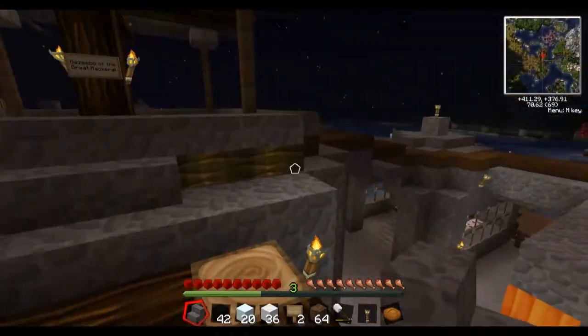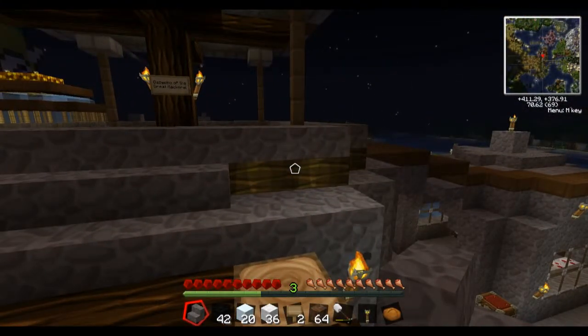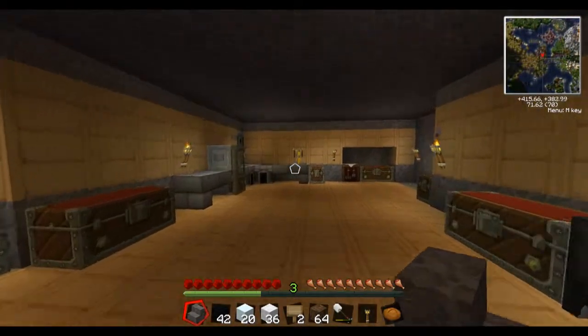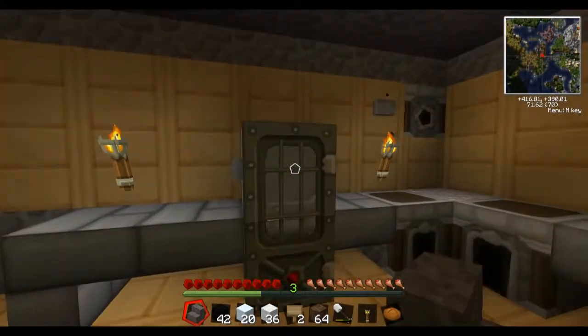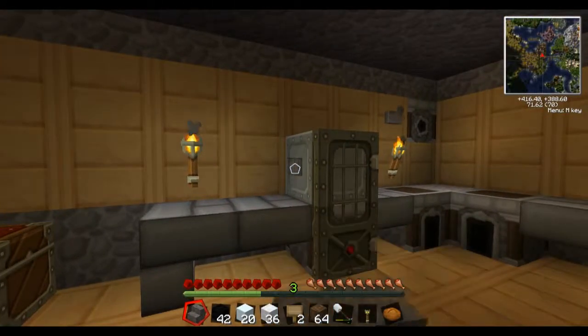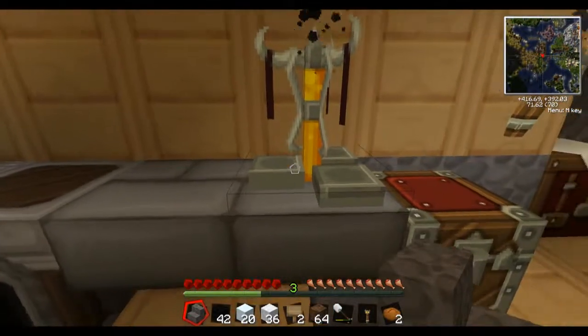So here we are back at the top right here, about the gazebo — it's the great gazebo of the great mackerel. I don't know why I named it that way. This right here is my actual main room. This is where I do just about everything — I do my smelting. I've got a little kitchen here. Let's put some rotten flesh in there — it's my fridge. Here's my cupboard — I got some bread.